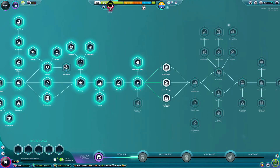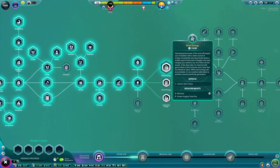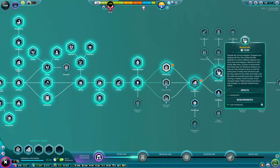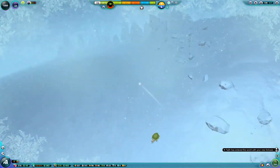Now that is unlocked, we get to choose one of these. I don't know which one to do - I'm gonna go for wind energy this time. But I can't see anything, I am totally blind.